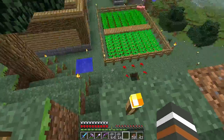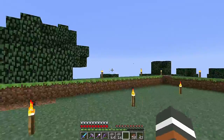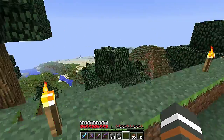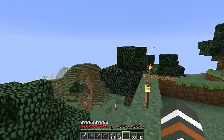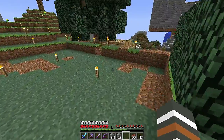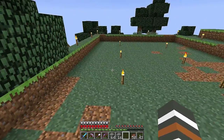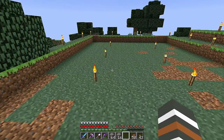You'll be able to come from your house, run up here to the rail station, and go to your favorite location wherever you want to go — whether the village, XP farm, or other places. Right here I've already cleared out a little bit of space. This is pretty much how big it's going to be.